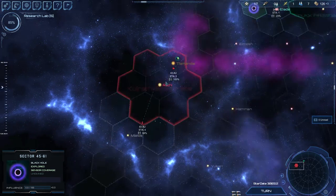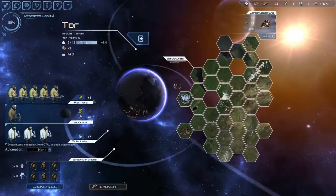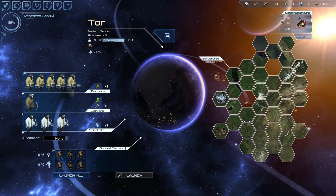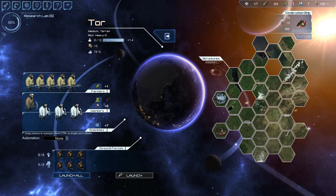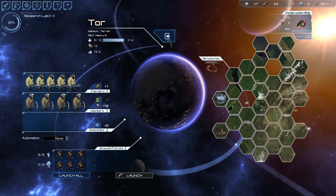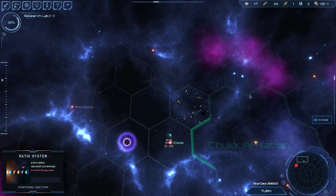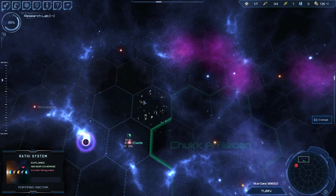Let's see what we're trying to do here. I think I was already trying to build a construction ship — yes, I want this construction ship ASAP. Cutting down to six turns. Building stuff here is a real priority.